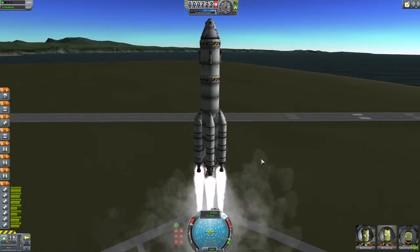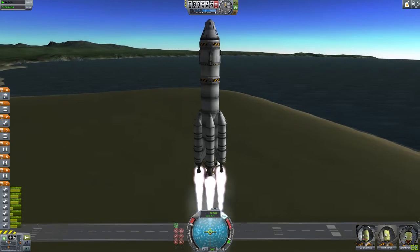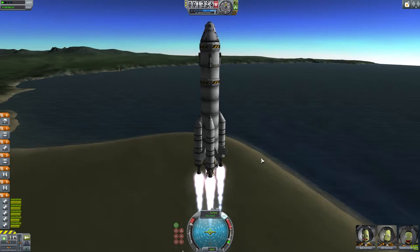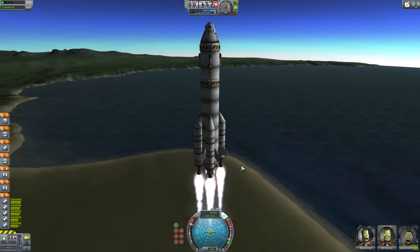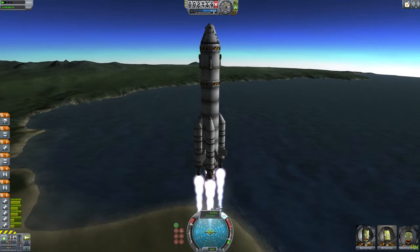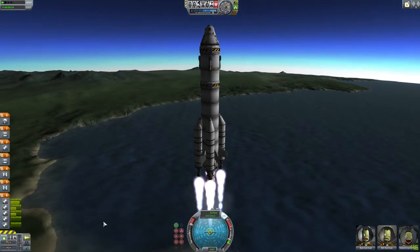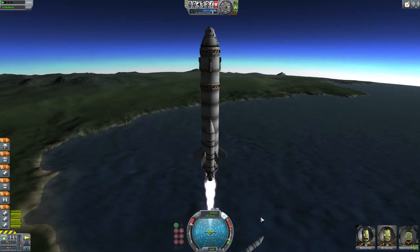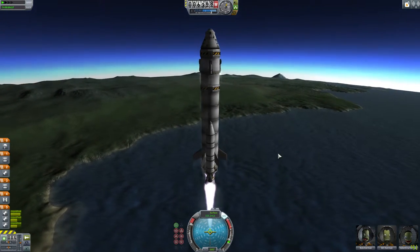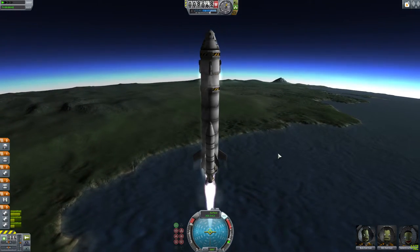Here we go. One of the cool things about this ship — and one of the best designs really — is that you have fuel flowing around the boosters so some of them run out of fuel first and you can eject them incrementally. We've already lost one set and we're accelerating quite quickly, up at 3,000 meters. Getting to orbit is the most important element of KSP, because once you've done that you can basically do anything — get to the moon, get to any other planet.